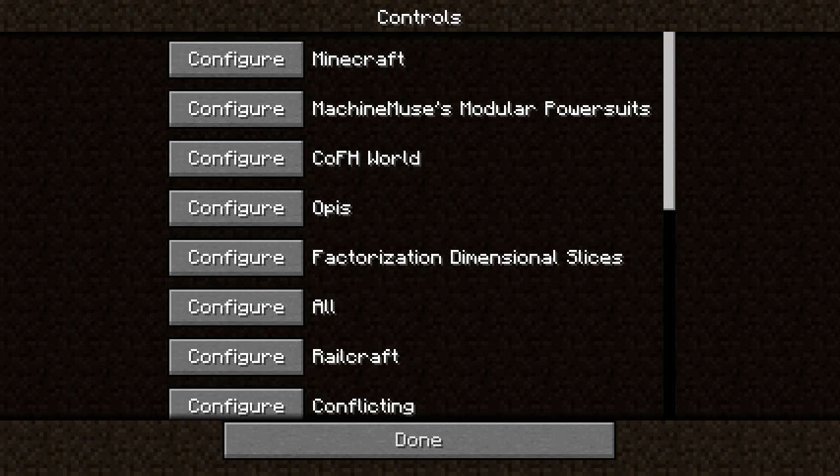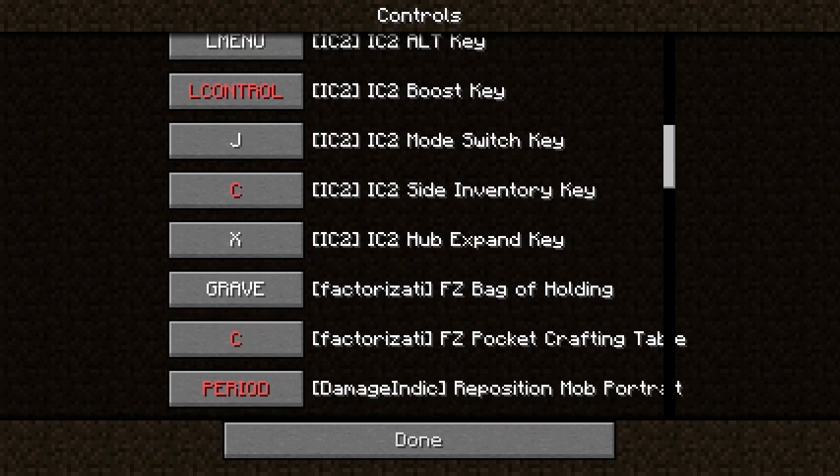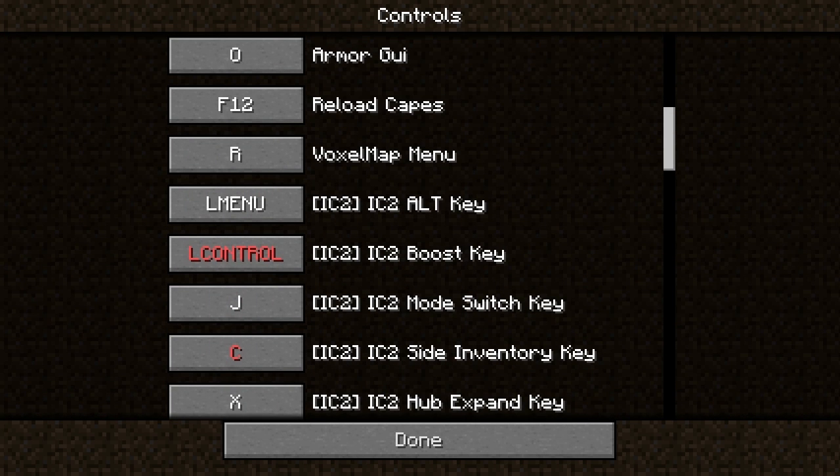Once you go into it, you can see this control section here. What this allows users to do is to actually configure all the keys for all the mods, rather than the regular way of doing it where you configure them all separately and deal with conflicting bindings. This allows you to use the 'Configure All' button, which is very useful. There are regular controls, IC2, and the Voxel Map.